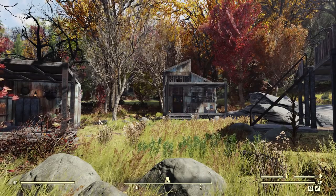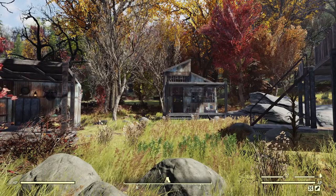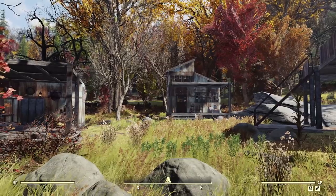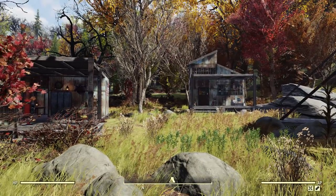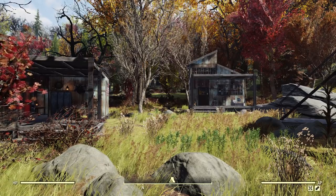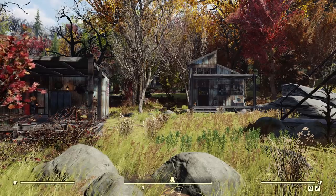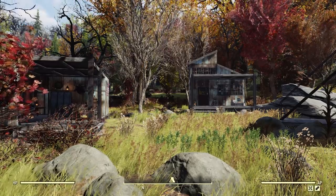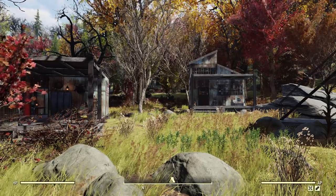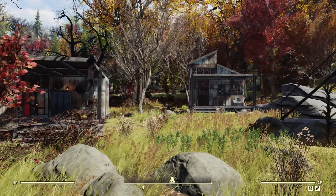Hello everyone and welcome to another Fallout 76 camp build video. Today I'm going to be doing something a little bit different. I'm going to be showing you three builds in one video, and the reason for that is because they are very small. I decided to make three small, kind of unique, easy to blueprint and move builds. Blueprinting is flawed and you may not be able to move them, but chances are you're more likely to be able to move these than something larger.